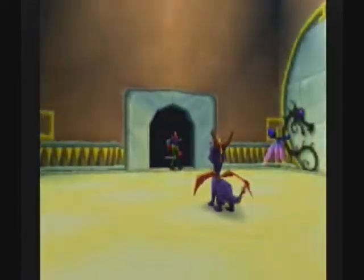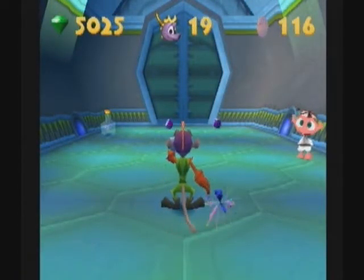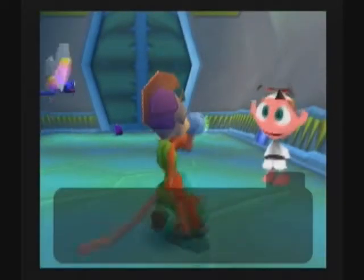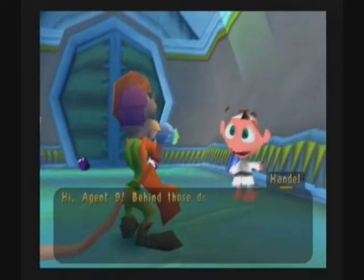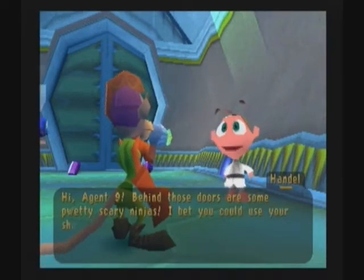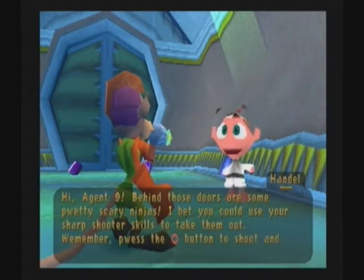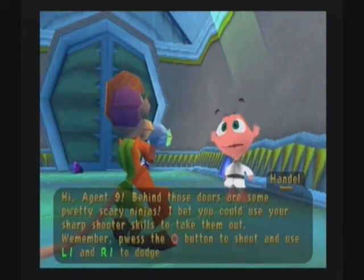So energetic! So much like a monkey! Handel says: 'Hi Agent 9! Behind those doors are some pretty scary ninjas. I bet you could use your sharpshooter skills to take them out! Remember, press the circle button to shoot and use L1 and R1 to dodge left and right!'